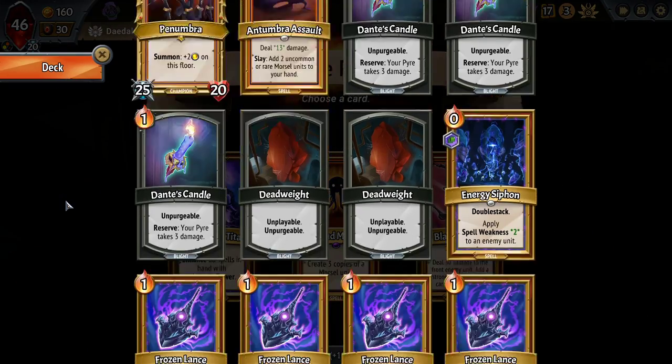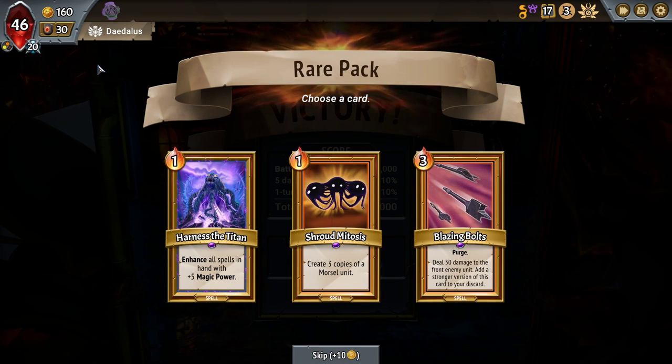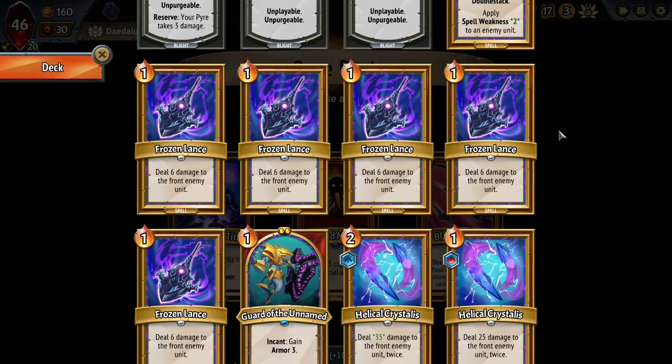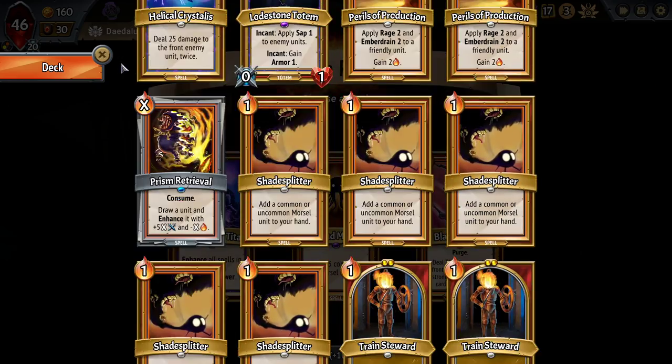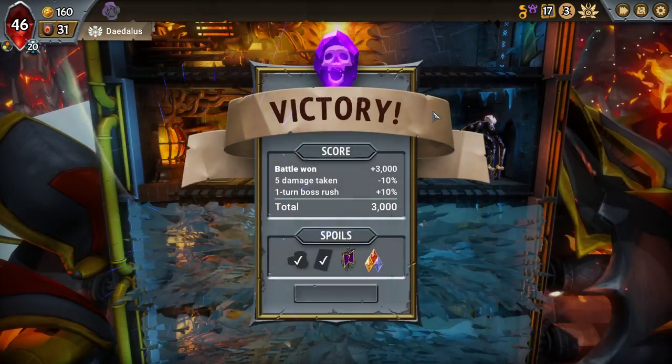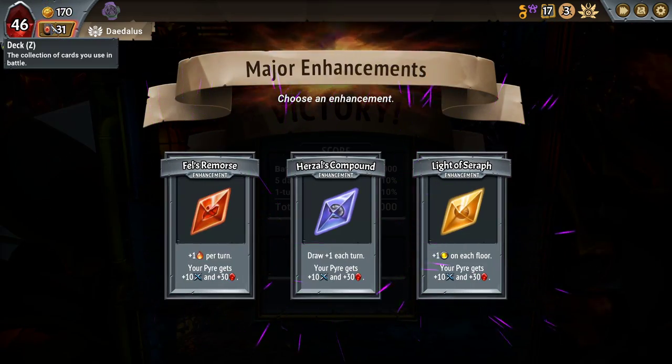Harness the Titan — enhance all spells in hand with plus five magic power. I like it. It gives us a clear direction for where we want our spells to go as well. And I don't really care about the Shade Splitters anymore anyways. No thank you, I'm done with that.